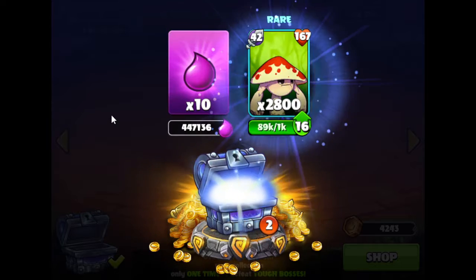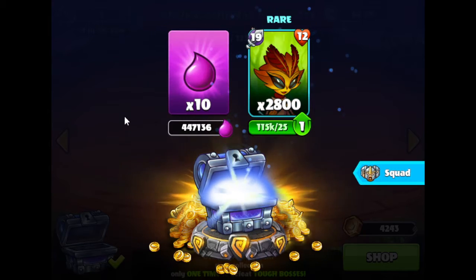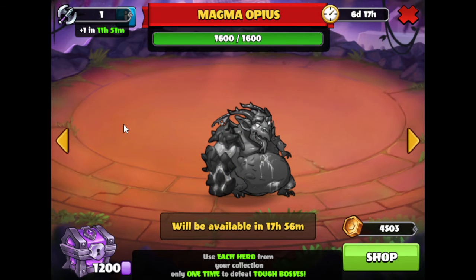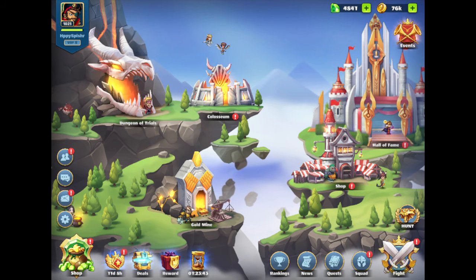We got some rare Sporeloat, rare Amina, and rare Masora. So those were the bosses for today. We'll check back in tomorrow when we have some more bosses — in this case the Magma Opius and the Thorn of the Wise. So we'll see you guys later. This is HappySplasher, signing off.